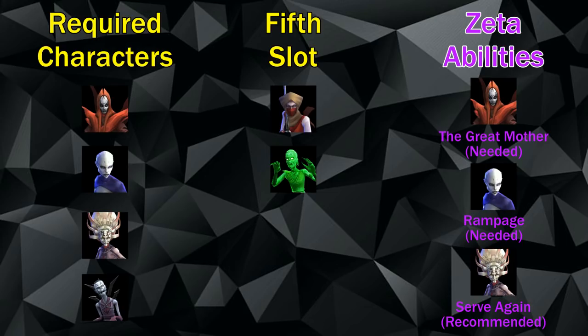For Zetas, there are two required: the Mother Talzin lead Zeta and the Asajj Ventress unique Rampage Zeta. A third Zeta on old Daka's unique is not strictly required but is highly recommended because it makes the fight a whole lot easier. These are the three Zetas you should invest in to make this team work.